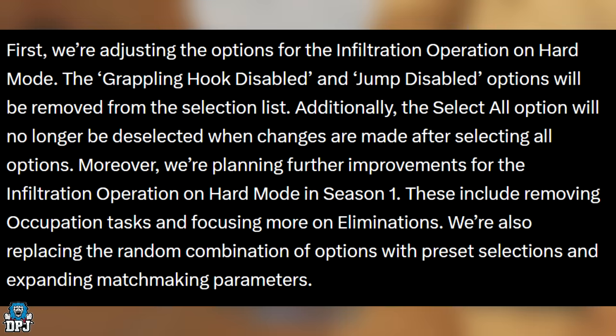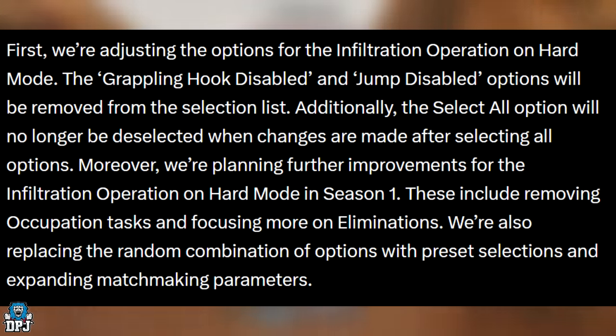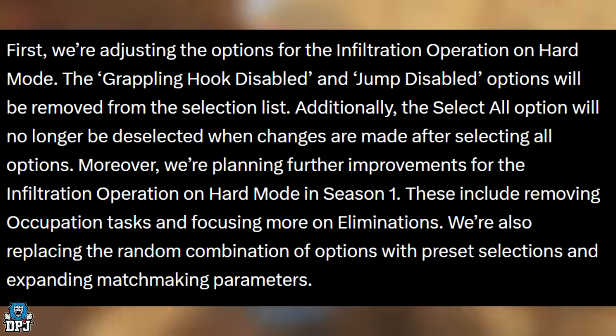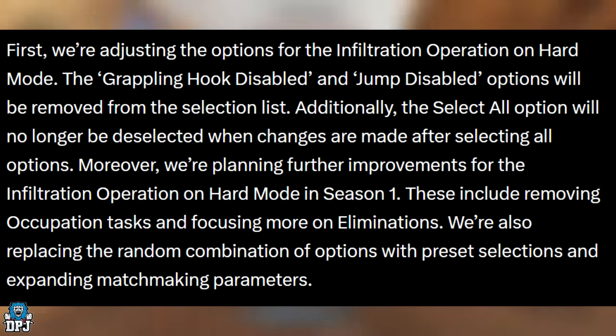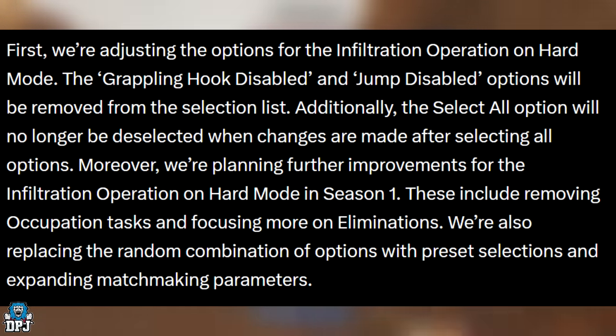Additionally, the select all option will no longer be deselected when changes are made after selecting all options. I'm not entirely sure what they mean here due to translation issues, but I think when you select all and see that percentage highlighted — where we're normally aiming for over 200 — if you spend another 1,000 gold coins and rotate, they won't be automatically deselected. You won't have to select all again to see the percentage.